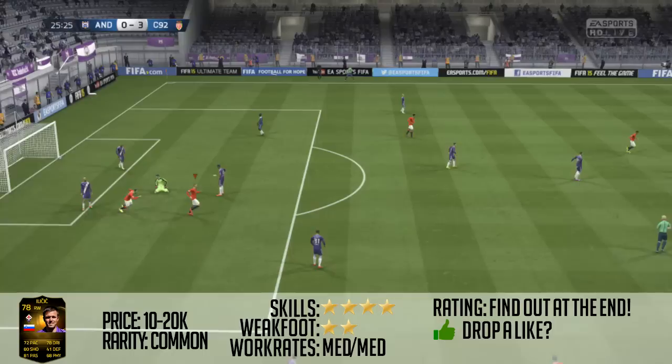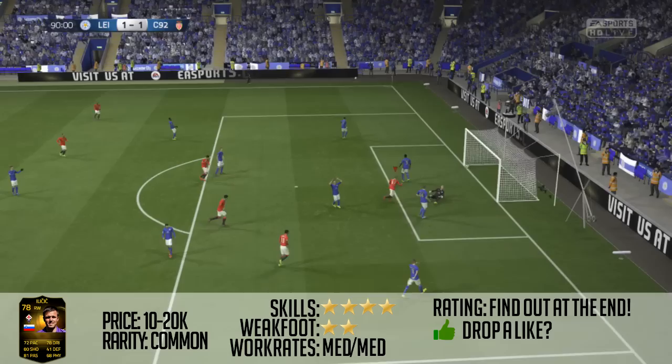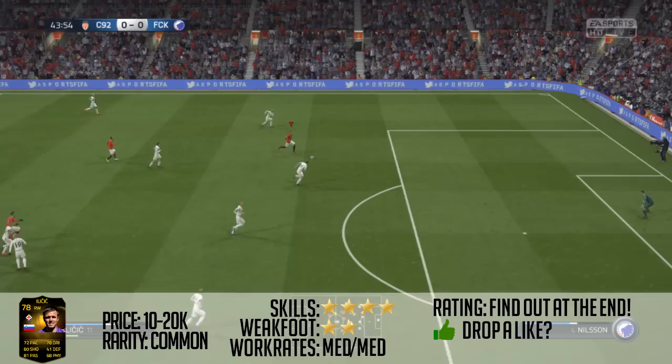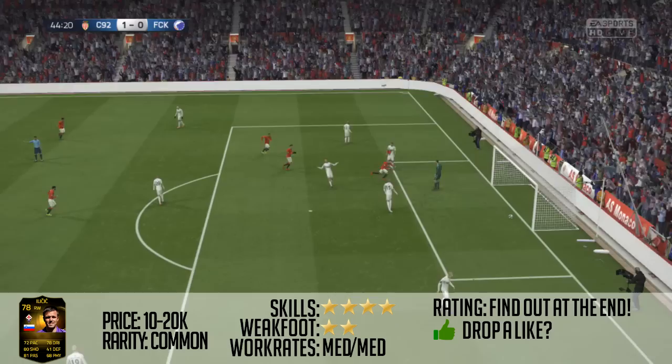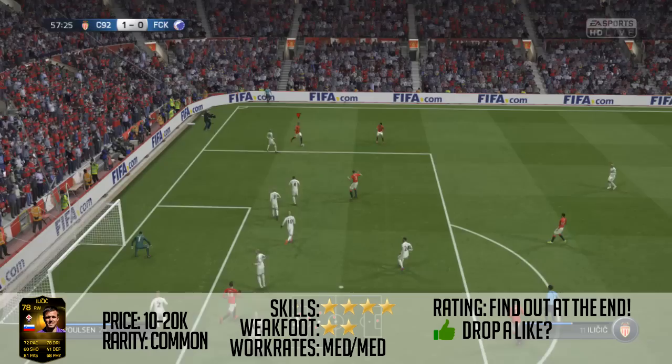His weak foot felt more like 3 star for the simple fact that his shot power is so high that it made his weak foot feel a lot better, which I really do like about him. He's not the world's best player — his pace feels horrific. His dribbling is very good and his skills feel really good as well. I prefer a player that has 4 star skills on the wings and he does produce that. His crossing felt alright, and his passing was really, really good — surprisingly, his passing was OP as hell. A very, very class player.